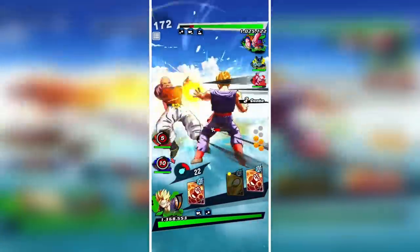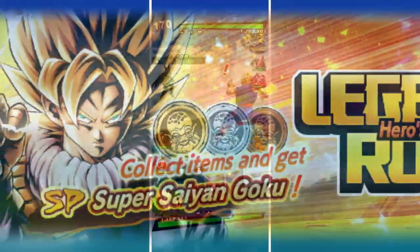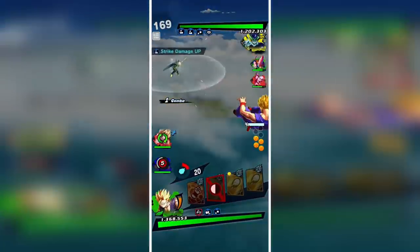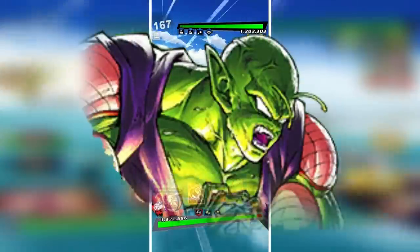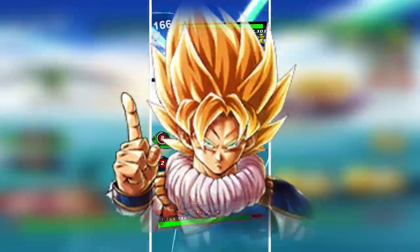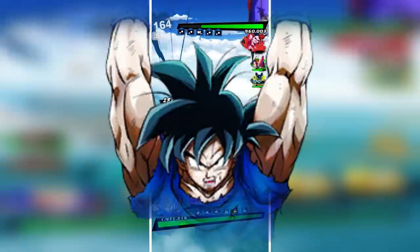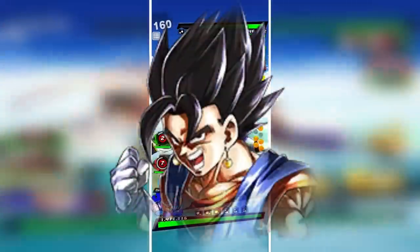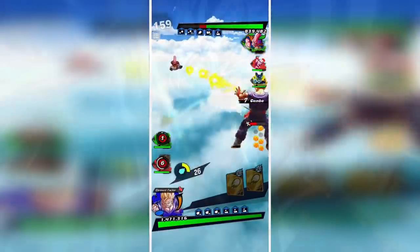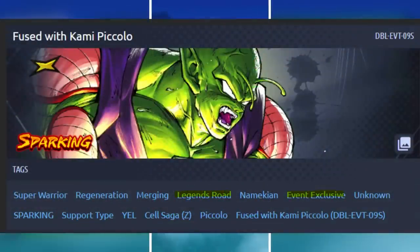Since the start of the game there were Legend Road units — typically free-to-play units where you grind offline to max out their stats and reach meta status. The Legend Road units are, in no particular order: Kid Goku, Teen Trunks, Super Saiyan High School Gohan, Light Grenade Piccolo, Great Saiyaman, Yardrat Goku, and Base Gotenks. Other free units at the time included Spirit Bomb Base Goku, Broly, Titans Yamcha, Android 21, and Base Red Vegito. Legend Road units stopped and event exclusive units replaced them.